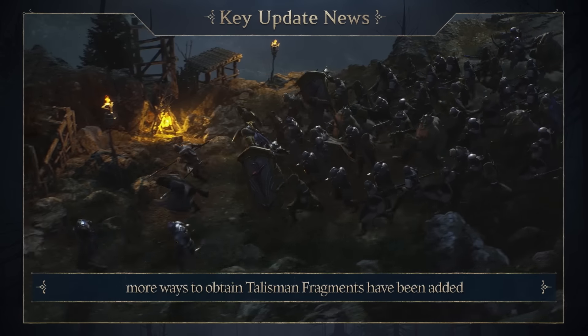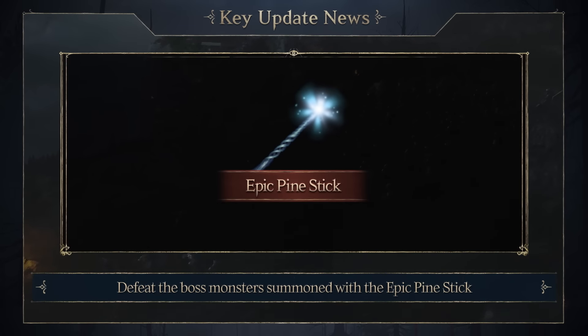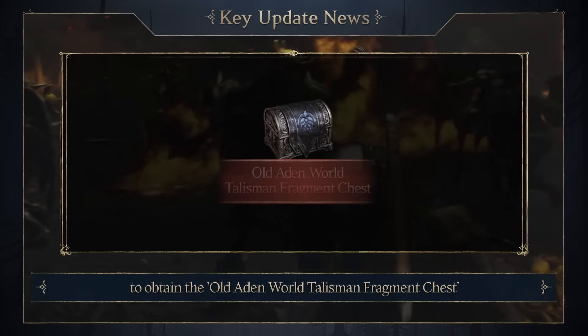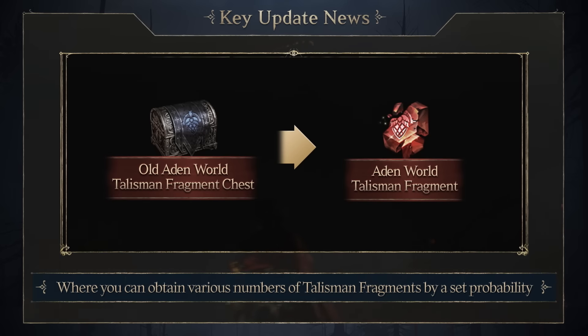After the recent update, more ways to obtain Talisman Fragments have been added. Defeat the Boss Monsters summoned with the Epic Pine Stick, or defeat Boss Monsters through the Blood Pledge Raids to obtain the Old Aiden World Talisman Fragment Chest, where you can obtain various numbers of Talisman Fragments by a set probability.